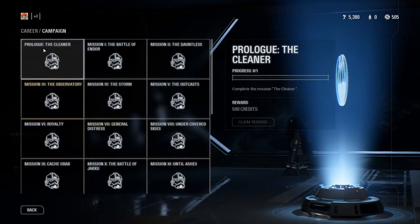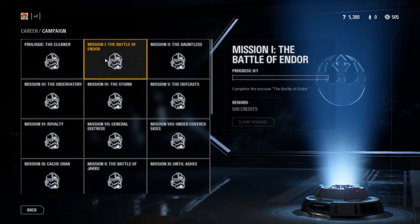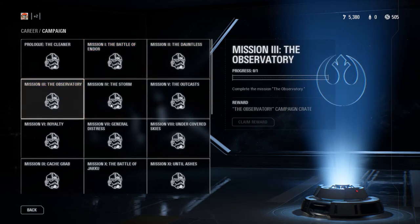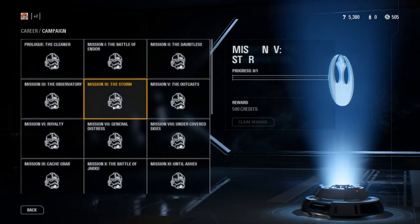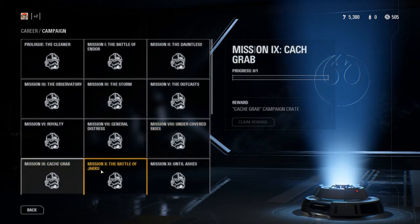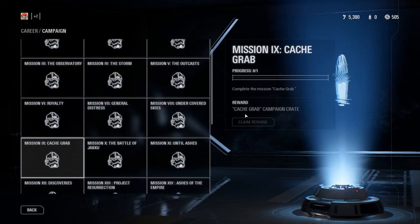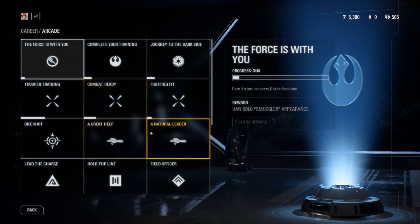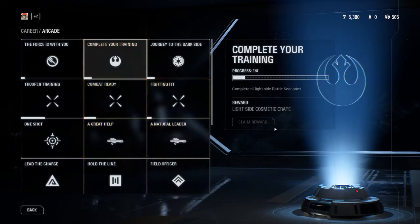Under campaign, for completing missions you get rewards — like for mission one, the Battle of Endor, you get 500 credits. Others give you campaign crates which contain items, like the Royalty campaign crate or the General Stress campaign crate. I haven't played through the campaign yet, so I haven't unlocked any of these, but you unlock them all by completing specific campaign objectives — not through in-app purchases.